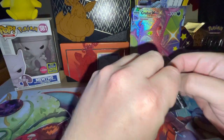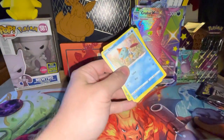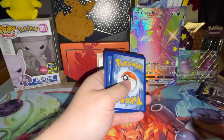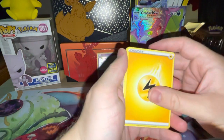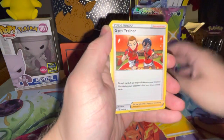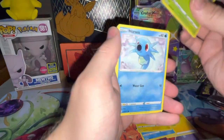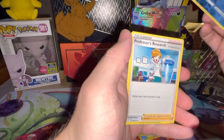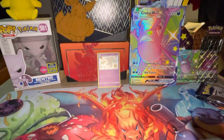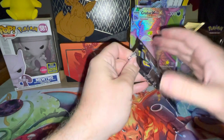Let's hope for plenty of luck with these. I wonder if I'll get a V-Max. Here we go - gold energy, four fighting, lightning, lightning, Luxio, Gym Trainer, Thwackey, Thwackey, Mow Rotom, Cacnea, Horsea, Cufant, reverse holo Drednaw, and Professor's Research. I think I actually need the reverse holo so I'm happy with that. That pack was pretty dead though.